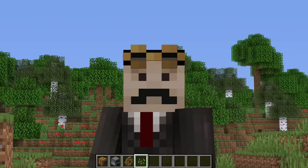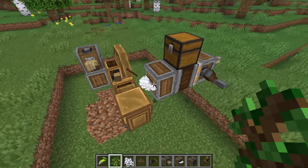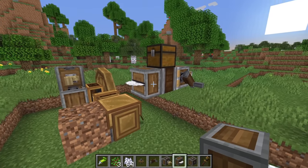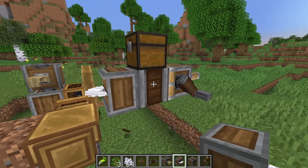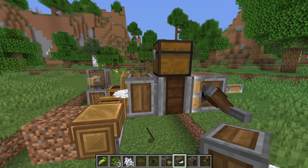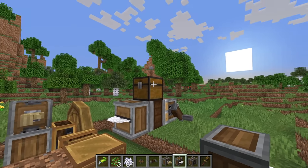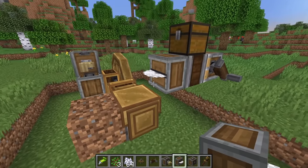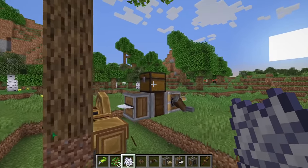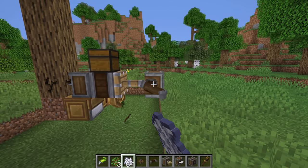I've just made things really complicated for myself, haven't I? So this little thing is going to place down our saplings automatically — that bit's really simple. This next bit got really confusing for me, but after a lot of trial and error I've managed to make it work. We have a mechanical saw that is attached to a linear chassis, which is attached to a chest. That's important because if you connect up the mechanical saw to some form of container, then when it breaks a tree, all of the items from that tree should end up in this chest. We're about to find out if that's the case.